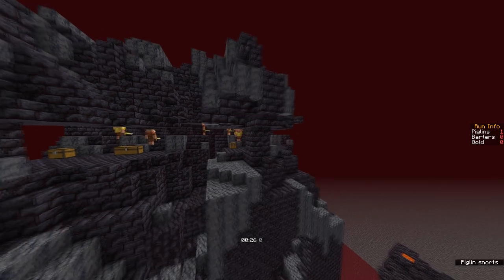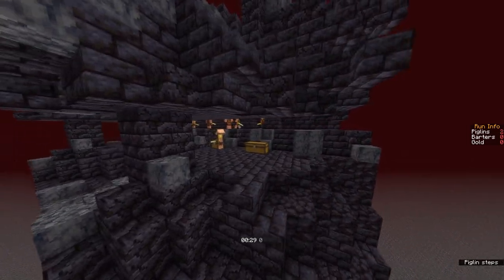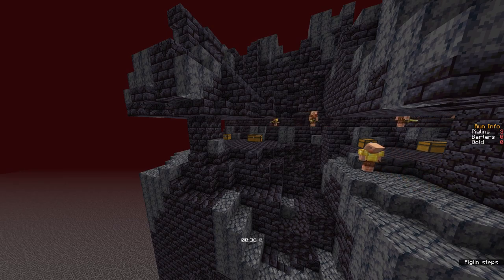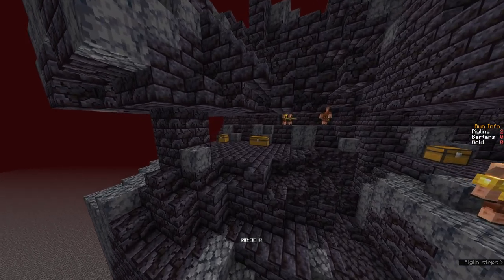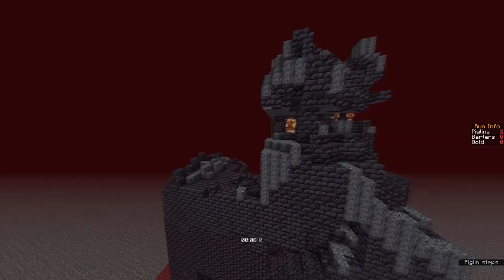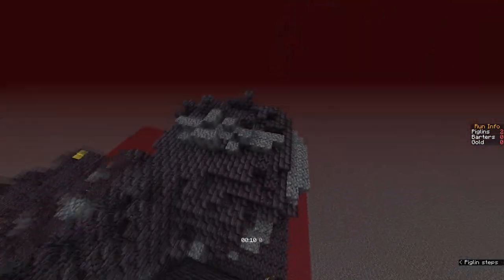The top right rampart of housing always generates as a triple chest, but the top left of housing has three different generation types — it can either be a triple, a single chest, or a ruin, which contains no chests at all.